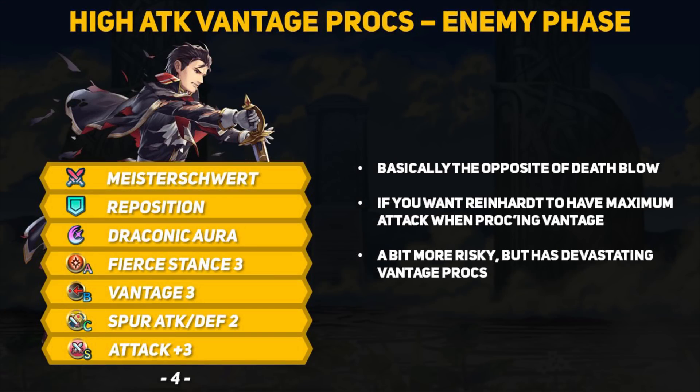Now we'll move on to a few enemy phase builds. This one uses Fierce Stance to gain extra attack when initiated on — basically the opposite of Deathblow. The reason Vantage is so good with the Master Sword is that Reinhardt can dish out a lot more damage with his 2 hits than most units will be able to in 1 hit. By further increasing his attack, we improve just how much damage Reinhardt can retaliate with. Even at full HP, assuming Reinhardt doesn't get one-shot, he will counterattack with two powerful hits. This build is pretty risky and you do sacrifice a bit of player phase power, but it's something you really don't want to be facing if you don't have a unit who can tank Reinhardt's attack.